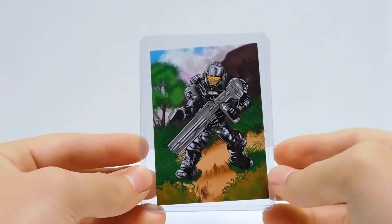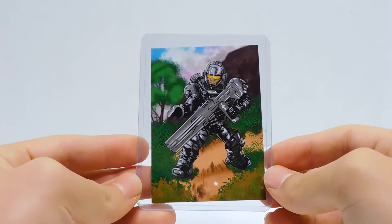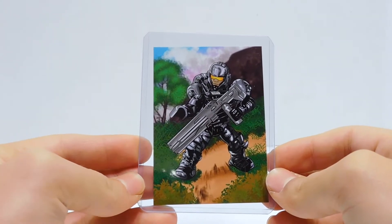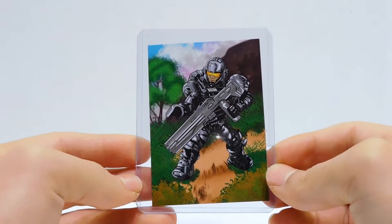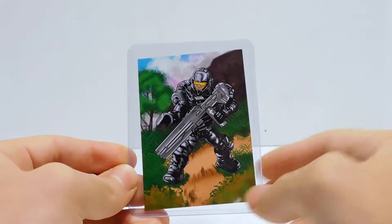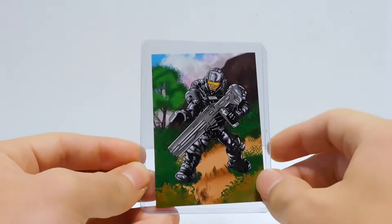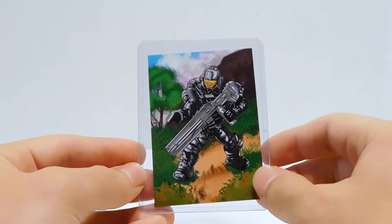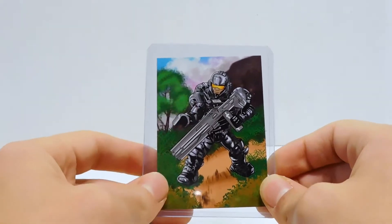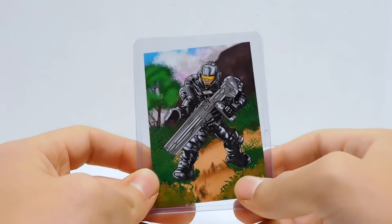Right off the bat we can see we have an old Mega Blocks marine. This guy is in the old articulation style and he looks like maybe an ONI-type marine, with the dark colors. He's got a big rail gun and he's in the background of like the woods and stuff. I really like this — I think it's really cool. I like how the rules of the articulation are being broken a little bit, how he's reaching off to the side.